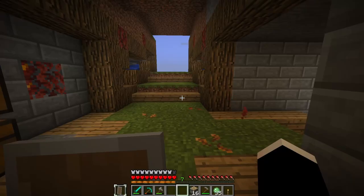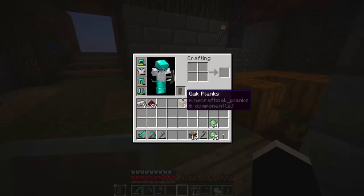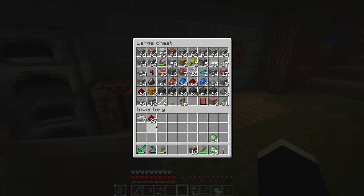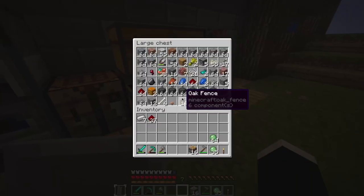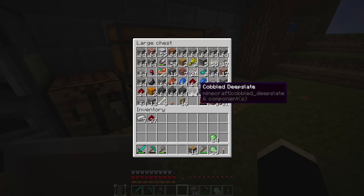Alright, so I did start to figure out something with the slime spawning — hopefully it works. We got quite a few slime balls now, though it's not doing as good as I want it to be. As you can see I made some pistons — we're gonna need to make more, and we need to get more iron.